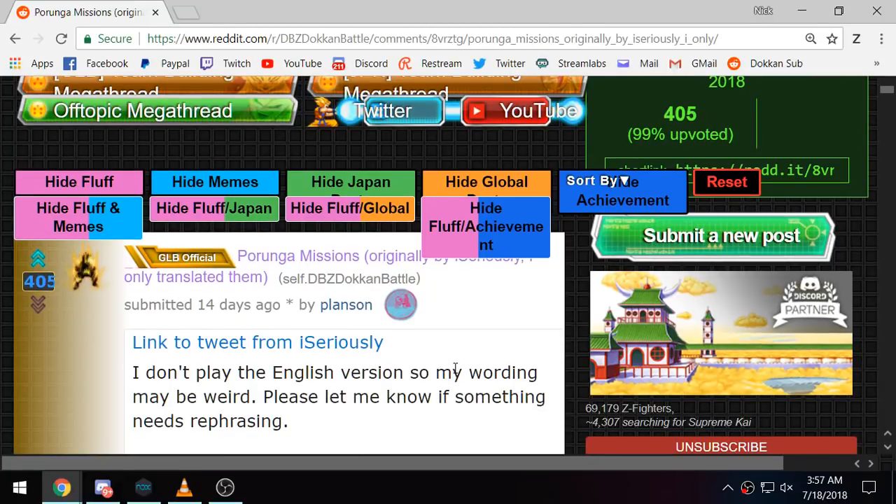Alright guys, we are here for the next Global Dragon Ball. We're about a little more than halfway through the second set, and we are about to come up on our second set of wishes. Global just got their second number one in the App Store reward so far of the three-year anniversary. JP got three in total, and the third of the rewards for number one in the App Store was basically a fourth set of Purunga wishes.